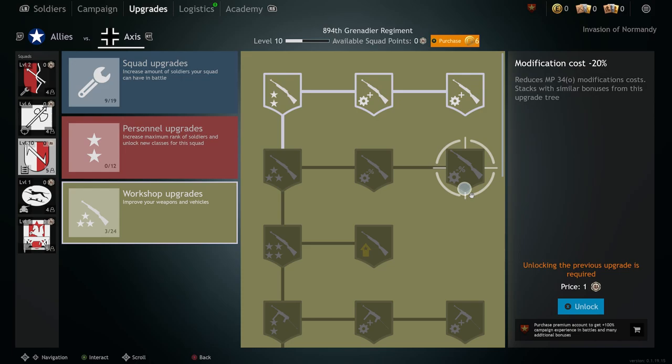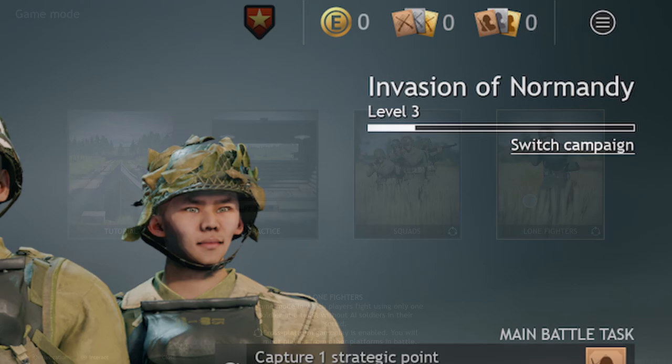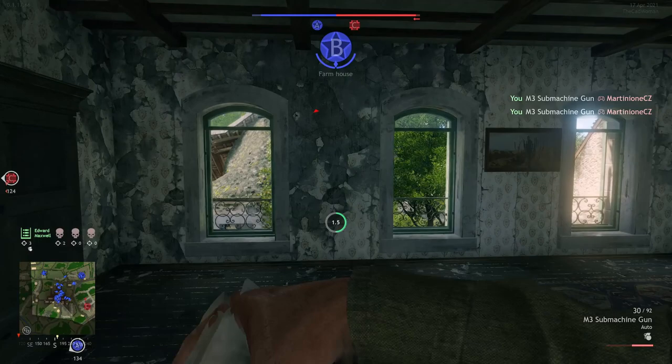Tip number nine is for the lone fighters mode, as I saw a lot of people quit the game because they thought there was only a squad mode available — it is not. When you reach level three of your current campaign, you unlock the lone fighters mode. This won't show up before you unlock it, unfortunately. In this mode, you can play without a squad and AI soldiers, using only one soldier at a time — basically the normal team versus team shooter experience. Note that you have to unlock the mode for each campaign, as your level is always bound to it. To switch campaigns, just click the switch campaign line in the top right corner of your main menu.